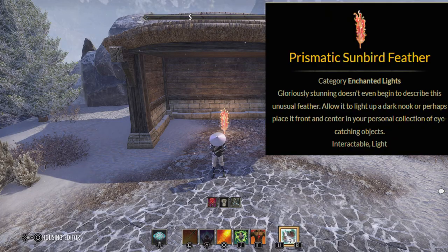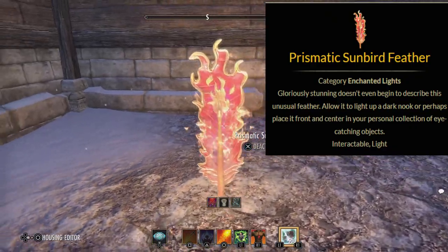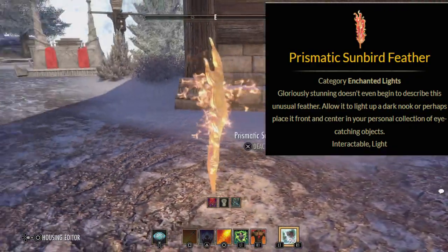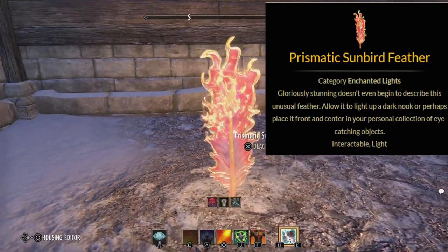Today I'm here to show you how to get the Prismatic Sunbird Feather. As with all antiquities, there is a level prerequisite, with level 7 being necessary for this particular lead. This antiquity came out with the Greymoor DLC and is a furnishing. With that being said, here's the easiest way I found to unlocking your very own.